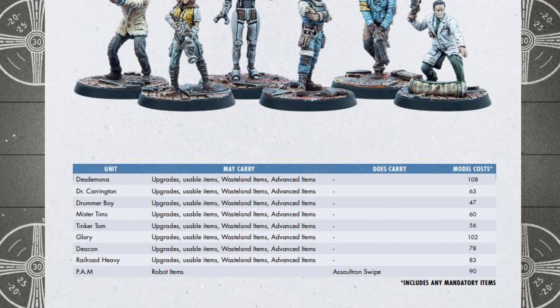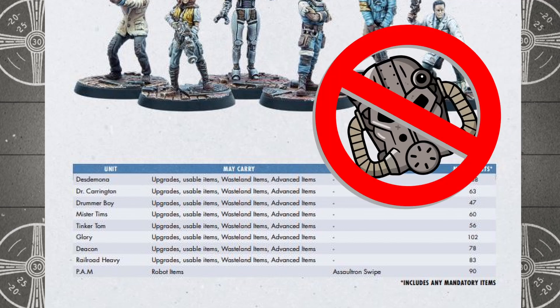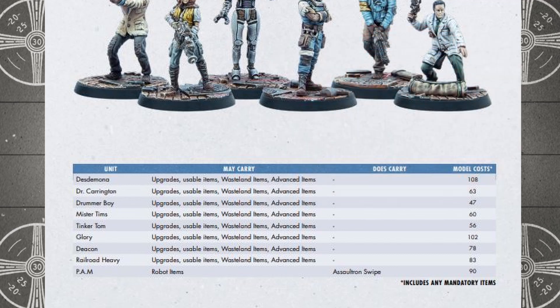Keen-eyed viewers will also notice that according to this battle mode roster, no Railroad models have access to any sort of power armor. Keep in mind that this limitation only applies to this specific game mode, so when playing narrative or settlement mode, feel free to go nuts with the T-51s and XO-1s. I'm not going to make any recommendations in this Railroad faction breakdown for any power armor suits. I am working on a power armor specific review coming very soon, so in the meantime check out my Brotherhood of Steel, Enclave, and Raider faction reviews if you want to get a breakdown on most of the armors available in the game.